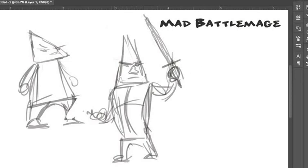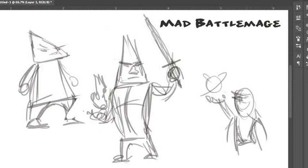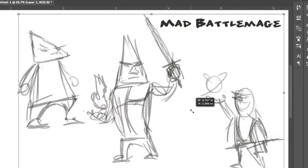So a battle mage — what is he going to have? He's got to have some kind of power. It could be fire, but that might be a little stereotypical. What if it's like one of these weird atomic, just pure energy things? Maybe he's holding it above his head and laughing. What if he's very thin or frail? Actually he's a battle mage, so he could be pretty buff. Battle mage would have like a sword or some kind of weapon. Let's give this guy an axe.